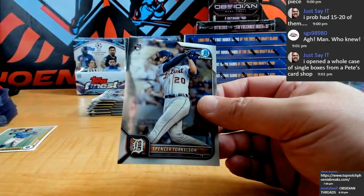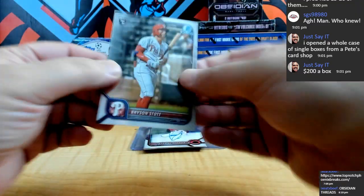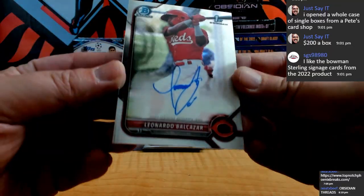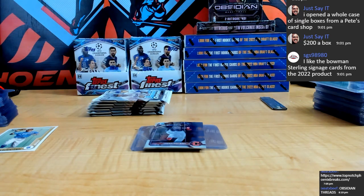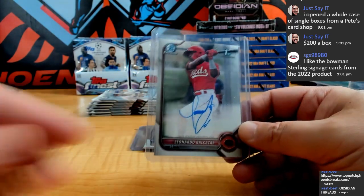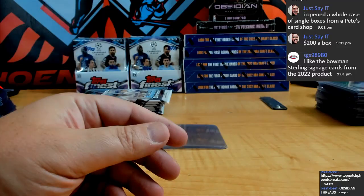We got Danny D'Andre for the Twins — Bowman First. Leonard Balassar for Cincy. Spinny T baby — spinny T rookie, Detroit. We got Bryson Stott rookie for the Phillies, and we got our first auto — Leonardo Balassar for the Cincinnati Reds. Cincinnati is going to Gregor — Gregorios.